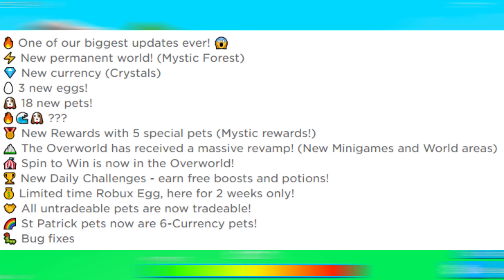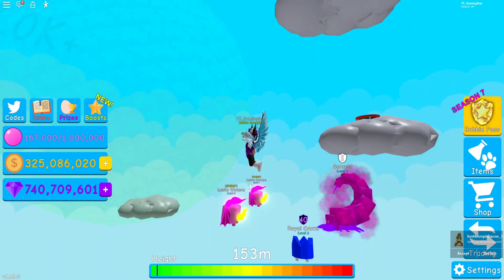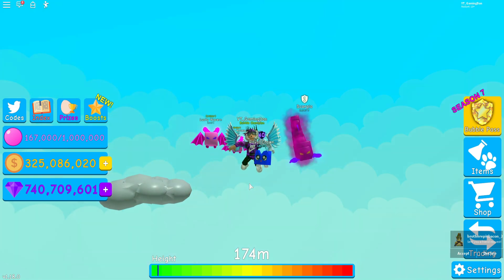Also, there's a spin to win now on the Overworld, and Daily Challenges and Limited Time Robux eggs are here. All untradable pets are now tradable, which is quite nice. Same power pets now are 6 currency pets, though I'm not really too sure what that means. But yeah, that's what we get in this update — a massive update. Pretty cool.